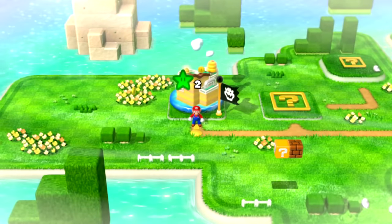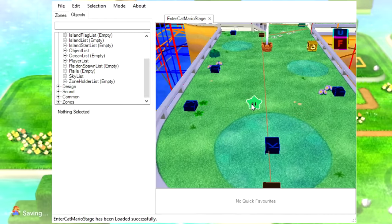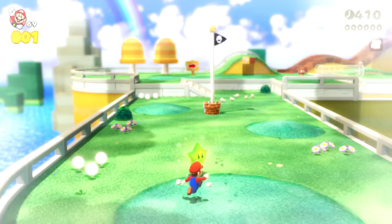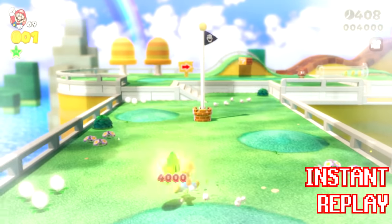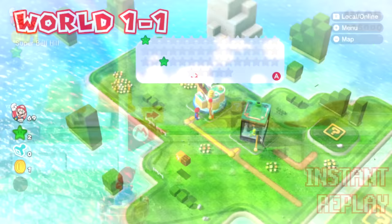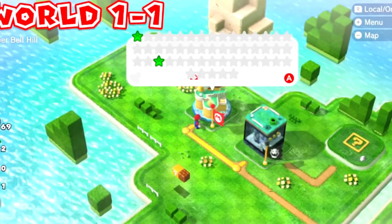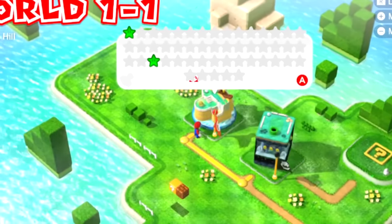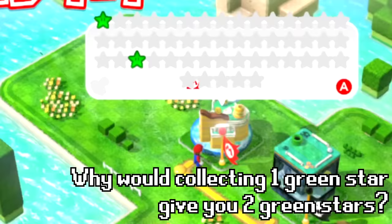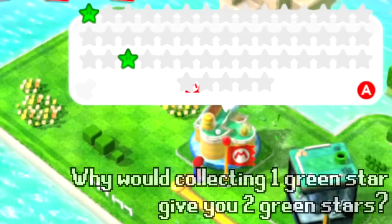You might be shocked to find that the answer is: you get two green stars. I double-checked that there weren't accidentally two stars on top of each other, and I even checked the video again — Mario only got 4,000 points, so there's no way two stars were on top of each other. And this might surprise you: if you check the level bubble, the two green stars you get are the first green star and the 33rd green star.